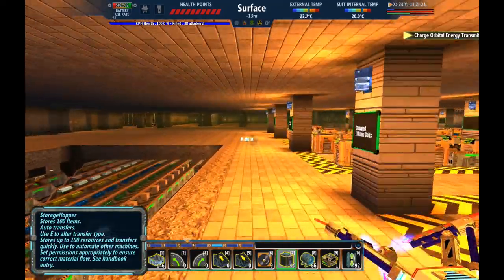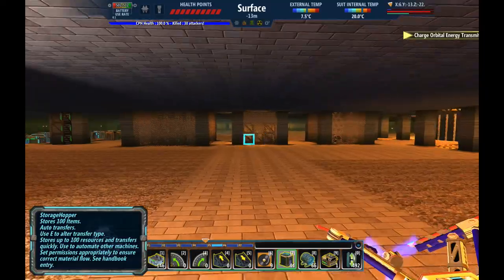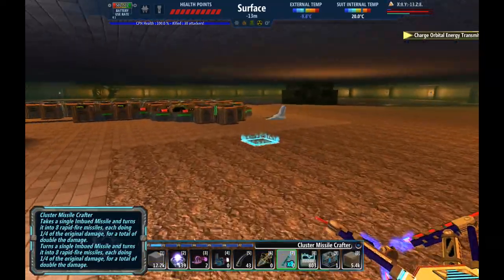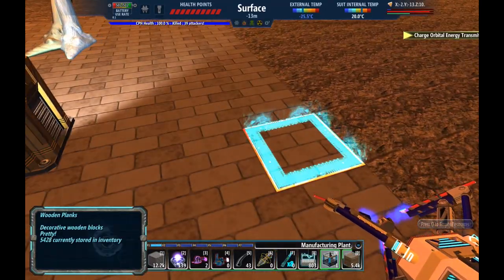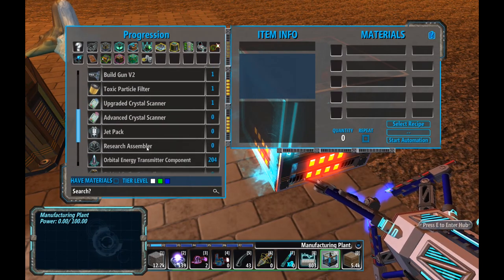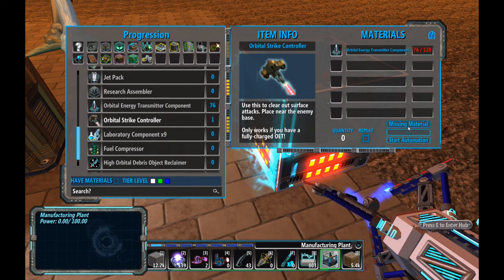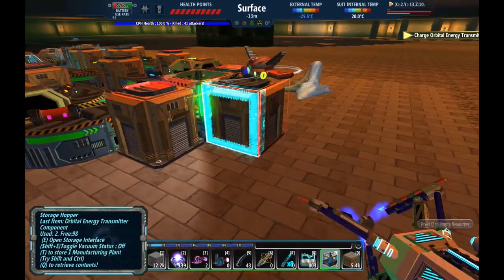Maybe we'll do a very dense missile platform — I'm going to cluster them all up around the CPH. No sense spreading them around too much. We've got a few more of these. Let's see if we can make another one of these guys: Orbital Strike Controller — crafting. We ought to be on our way to having four of those things, which would be great.